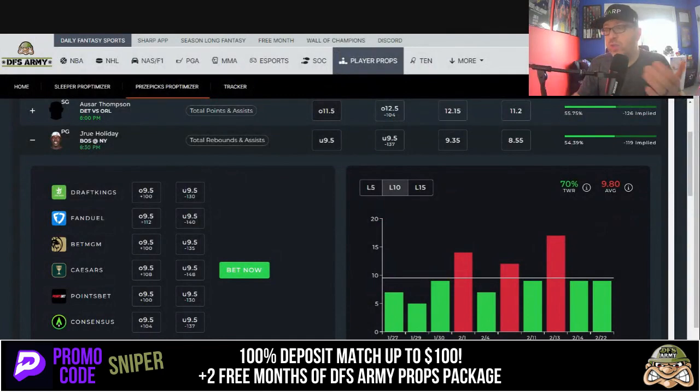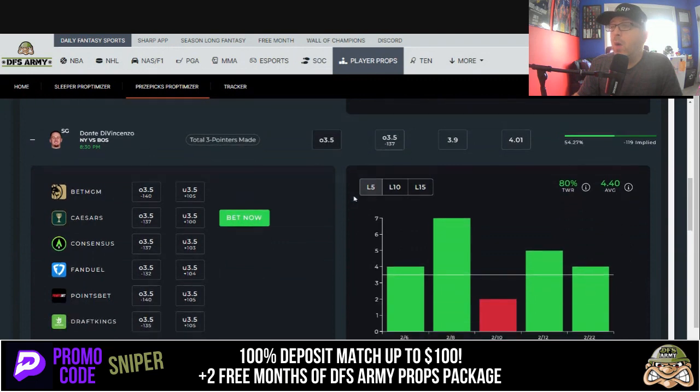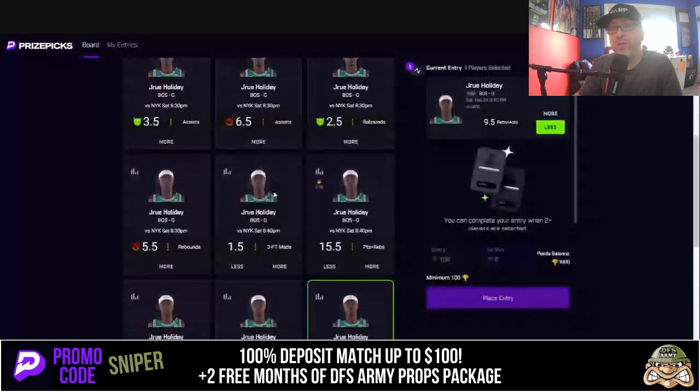Play number two: let's scroll down and polish off the pair. We're going with Dante DiVincenzo more than 3.5 three-pointers made. Lined up at minus 140 on PointsBet, minus 140 on BetMGM, minus 135 at DraftKings — a solid odds value play. The projection model likes it too at 4.01. It's a Knicks vs. Celtics showdown today — both plays from the same game. Over the last five games: 4 of 5. Last 10: 8 of 10. Last 15: 10 of 15. Good form, good projection, good odds value.